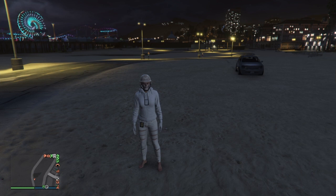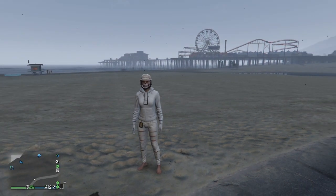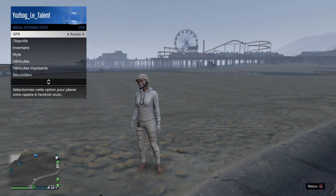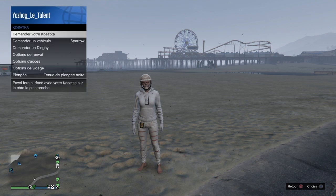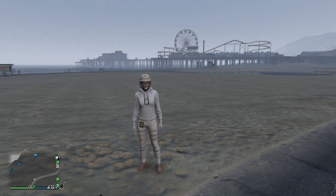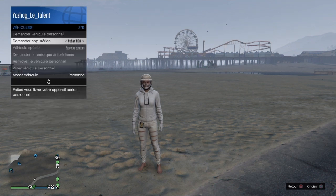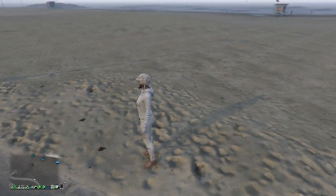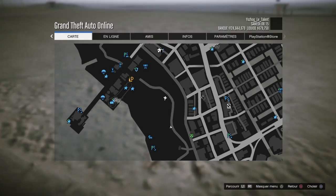Moi perso je prends le Terrorbyte. Une fois tout ceci préparé, c'est parti, let's go ! Pour commencer, vous faites une petite manipulation hyper simple : on fait le pavé tactile, on va dans « véhicule imposant » et on commande notre sous-marin. Ensuite, directement après, on fait à nouveau le pavé tactile, on va dans « véhicule » et on commande soit notre hélico soit notre avion qu'on veut modder.